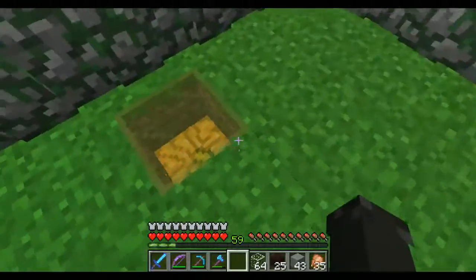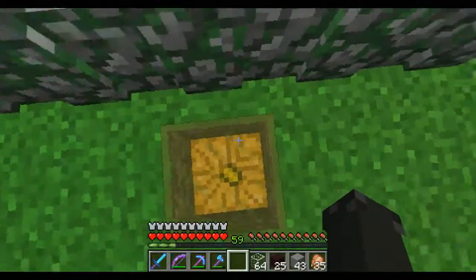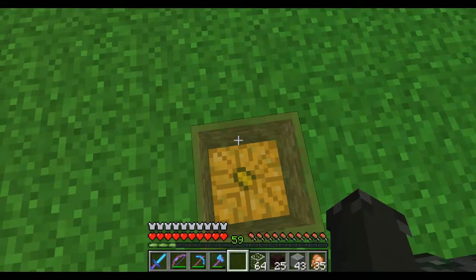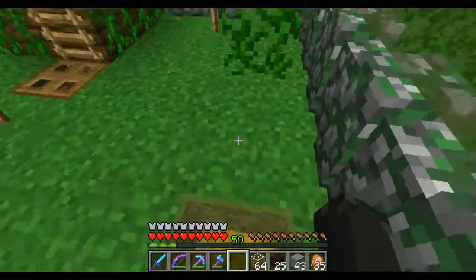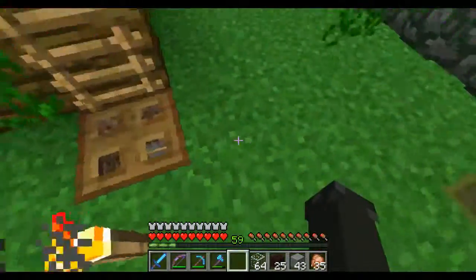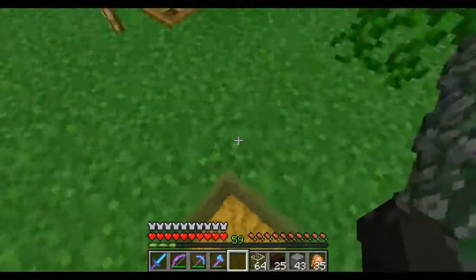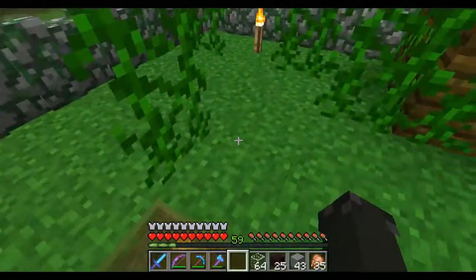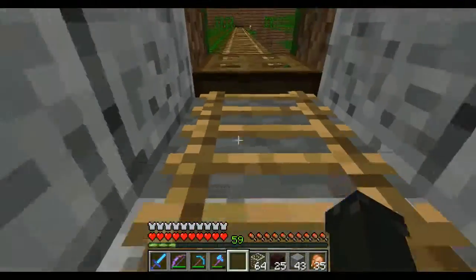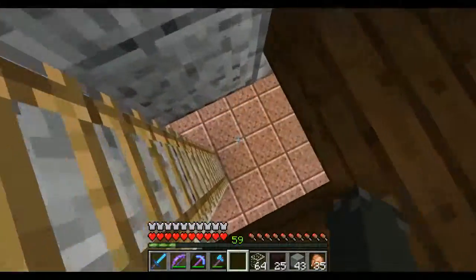I put these lights in — I got this idea from a video I watched on YouTube, I think it was someone on Hermitcraft. I can't remember who, but I liked it so we have these little things all over the place because I like it better than torches everywhere. It lights things up pretty well. Anyway, down here we have made a storage room.